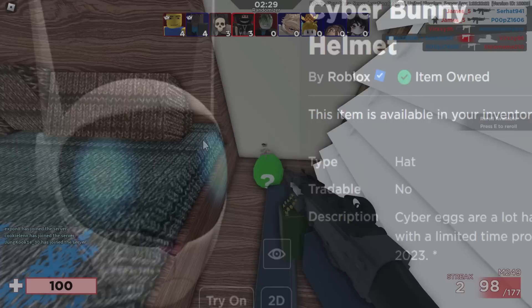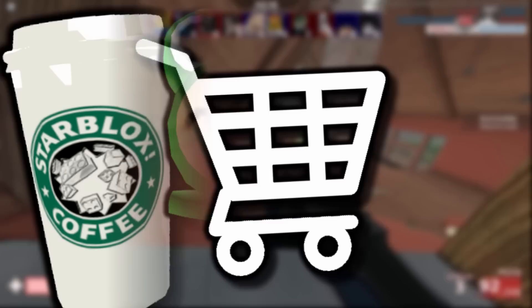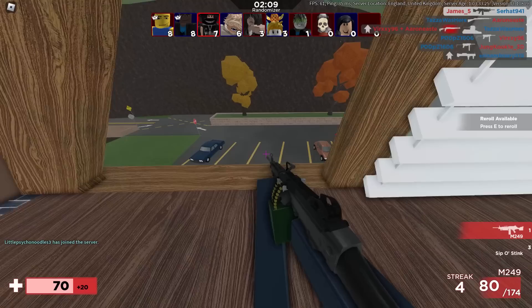Onto the main topic of today's video. It turns out there are some UGC items over on the Avatar Shop, and if you purchase these and use them inside of the game Arsenal, you also get more free stuff and special items. I just want to say a big shout out to Rainster, who's another British YouTuber. He actually let me know about this. He uploads all types of Arsenal content on his channel, so if you are super interested in this game, go and check out Rainster.